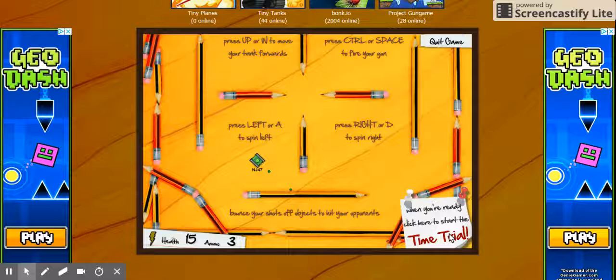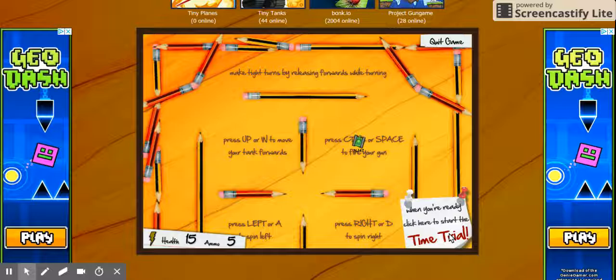Bounce your shots off objects to hit your opponents. Make tight turns by releasing forwards while turning.